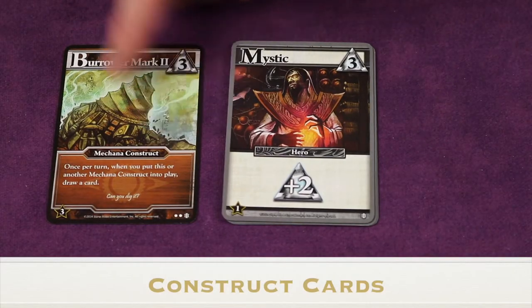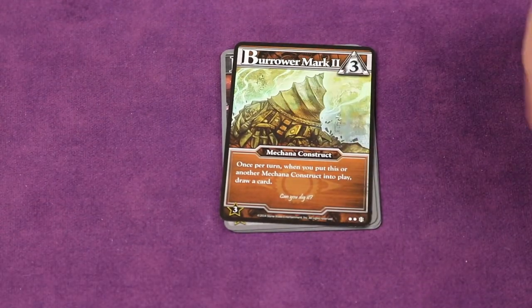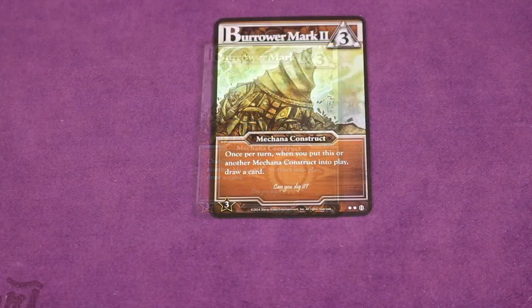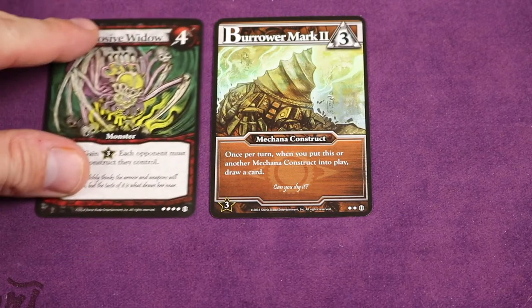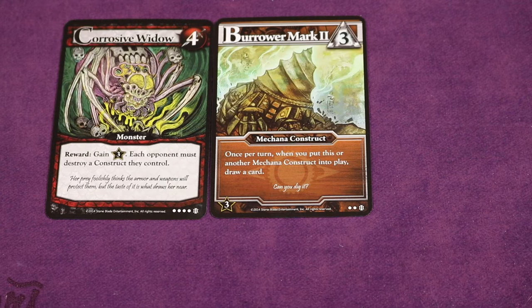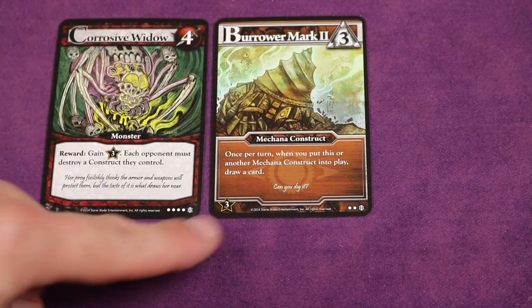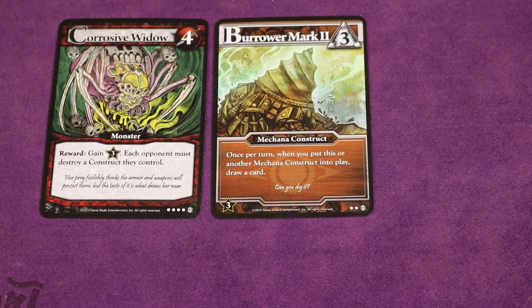When purchasing a construct card it goes directly into your discard pile face up, and throughout the game you'll end up shuffling that card back in. When you play construct cards they stay in front of you until they're removed — sometimes by monster cards. For example, if someone defeated this monster they'd get three honor but then each opponent must destroy a construct card they control. When a construct is removed it goes to your discard pile, meaning it can come back later once it gets back into your hand.